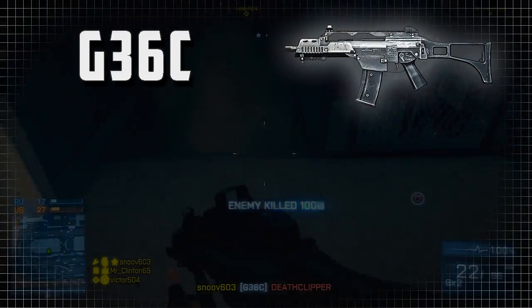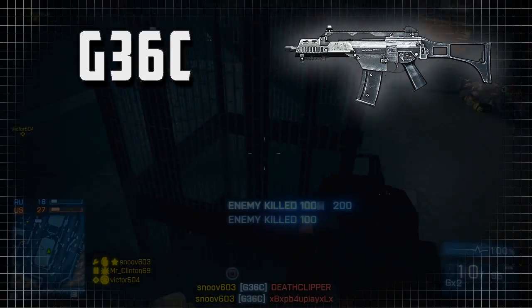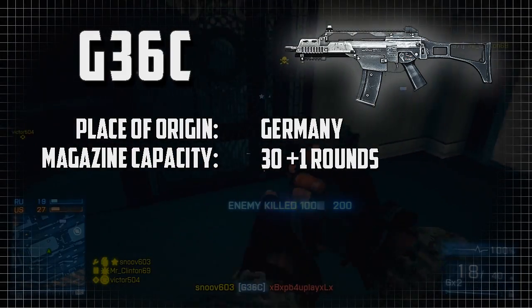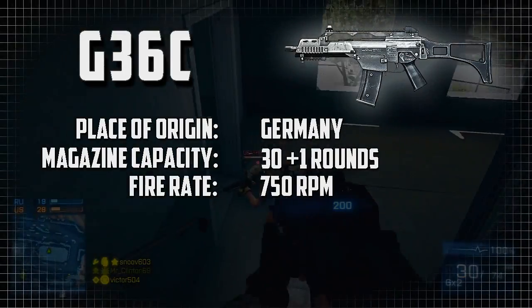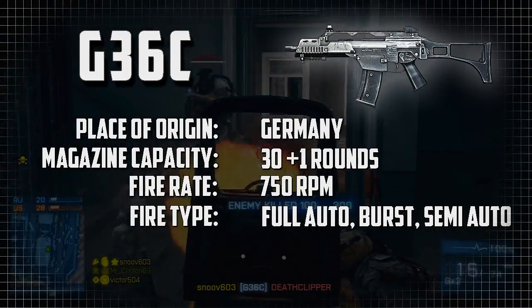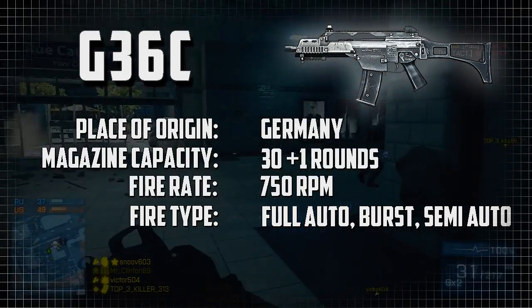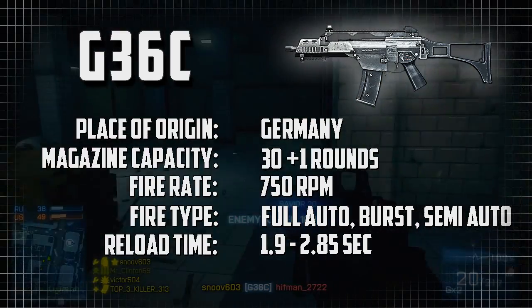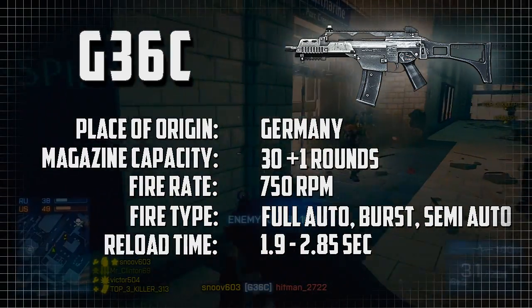A little bit of weapon info on the G36C: the place of origin is Germany, the magazine capacity is 30 rounds plus one in the chamber, the fire rate is 750 rounds per minute, and the fire type is all three — full auto, burst fire, or semi-automatic. The reload time is 1.9 seconds with a bullet chambered, or 2.85 seconds if you run the magazine completely dry.